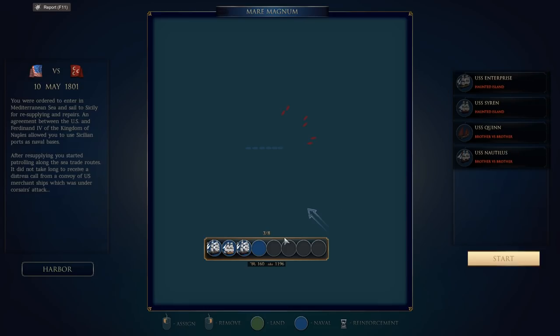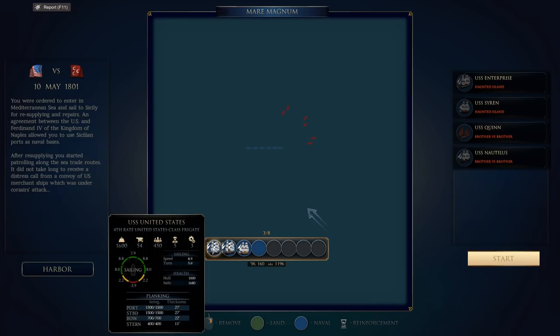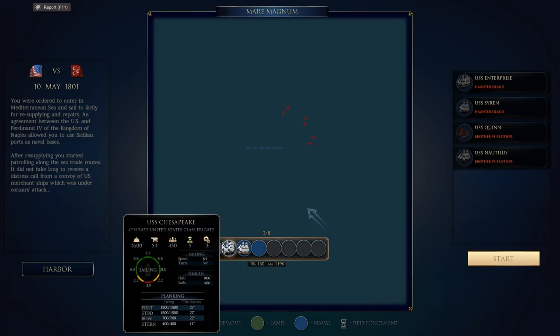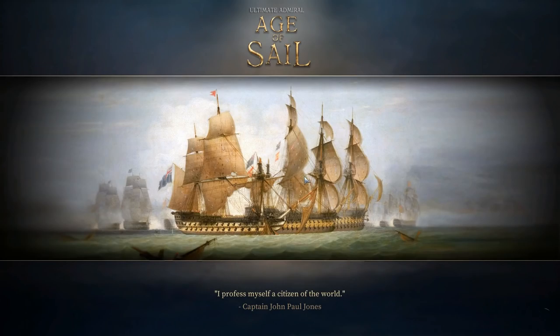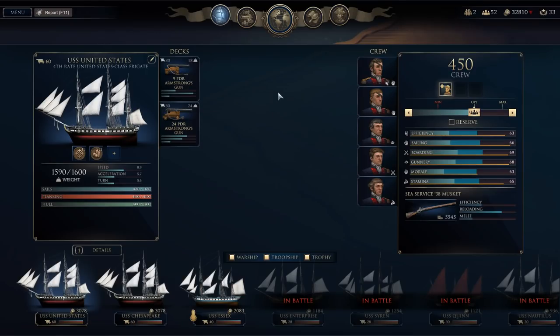We're going to send in all the ships, ideally in the formation they are in right now — the United States leading, Chesapeake following, and Essex after that. But wait — the mission won't start. I need to have at least four ships. The others are already engaged on side missions, and I really don't want to pull them out. So I'm going to have to quickly come up with another ship.